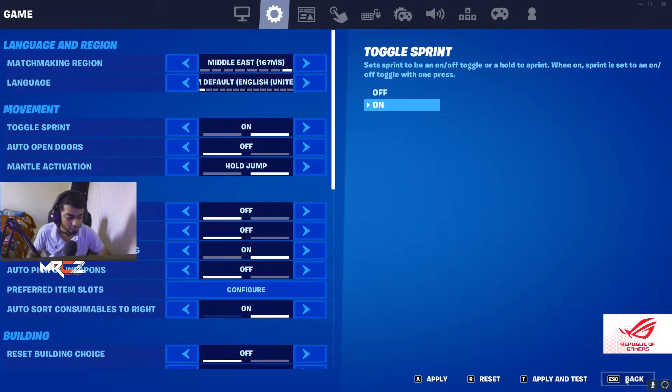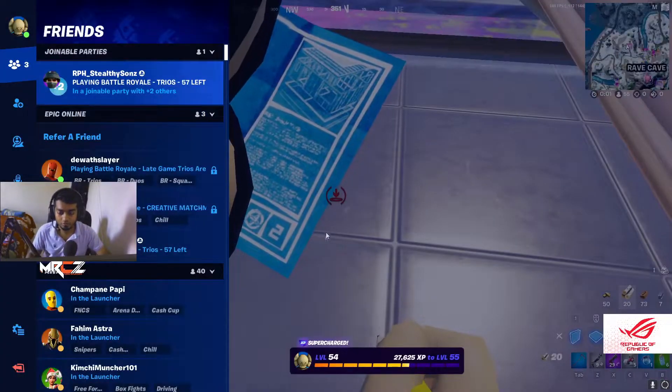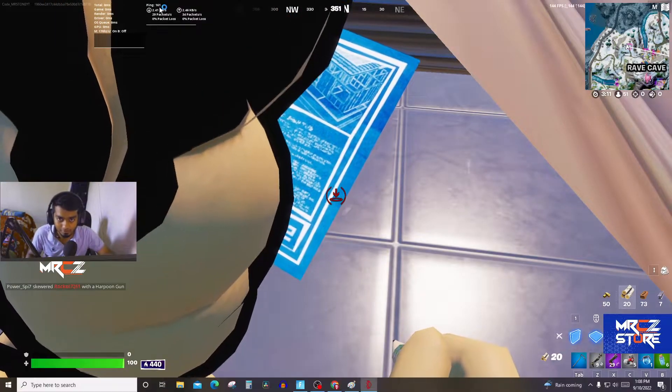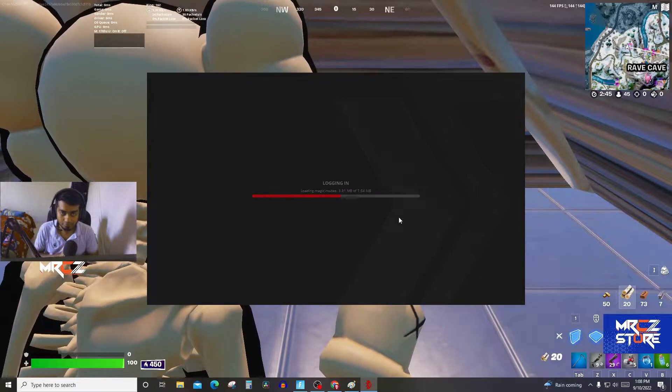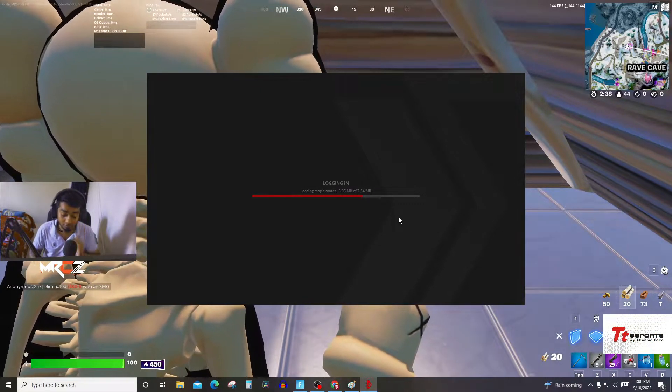I'm going to open ExitLag and show you how I can change this ping to a playable ping. It takes a little bit of time to open, but it is what it is.